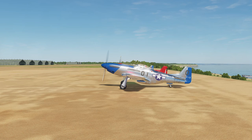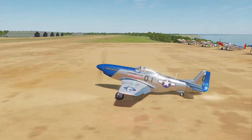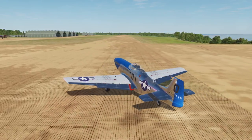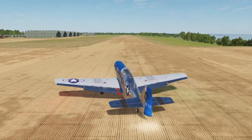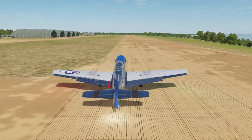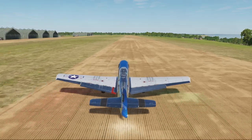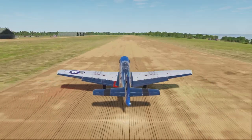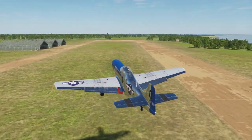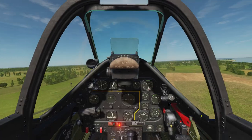It looks like we have incoming, so we might actually want to just get this bird rolling. On-ground navigation works similar to other planes of the era, meaning you use the brakes and rudder to steer the aircraft while on the ground, which is a very annoying method I might add. My plane wants to go hard left, so we're going to draw full power and hope we get in the air. We're going to re-trim the plane. There we go.